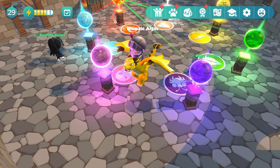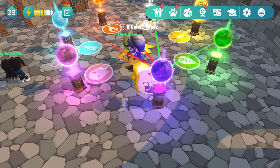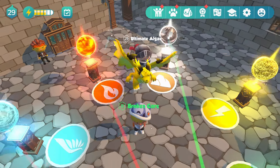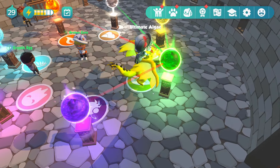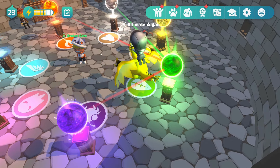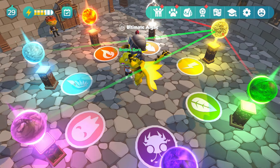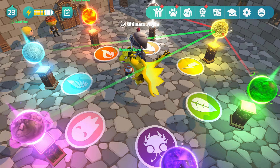We can bring in four pets. For this pet right here — the bug type — you are going to be strong against grass and plants, and also strong against rock or stone. That's something you want to factor in. For a plant type beastie, that is going to be strong against rock and also strong against lightning. Lightning types are strong against air types and ghost types.